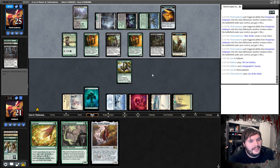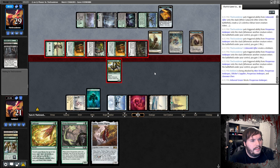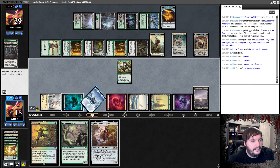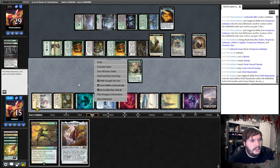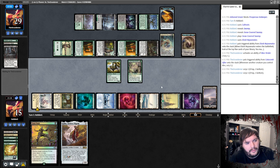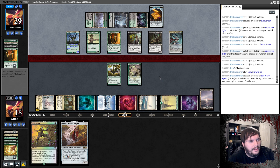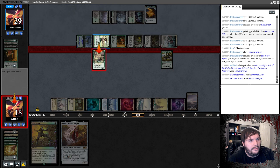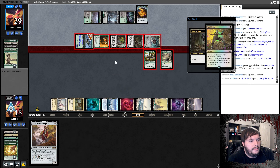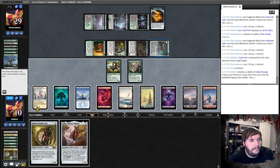He plays Lair of the Hydra tapped, Sifter. He should start attacking — why not? We block a one-one. Cultivate — black source, black source, put a black source into play, Rejuvenator, put the Fable Passage — ship the turn with eight lands. He's clearly digging for Bolas's Citadel. I kind of want to Radiant Flames. I definitely need to kill the Sifter before it turns on the Lair. He sacks it — so we get rid of the Lair. Crack the Fable Passage, grab Mountain, Golos.